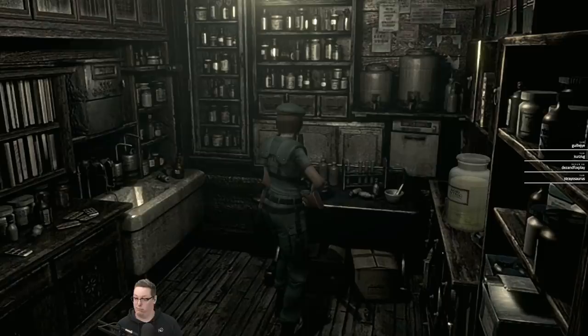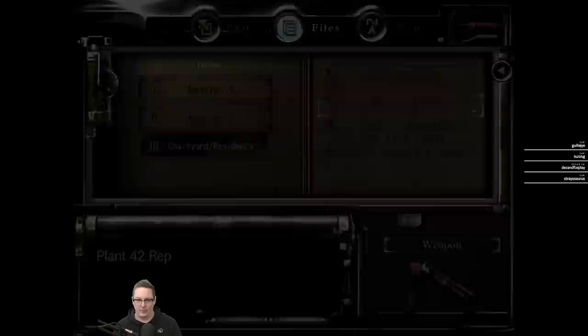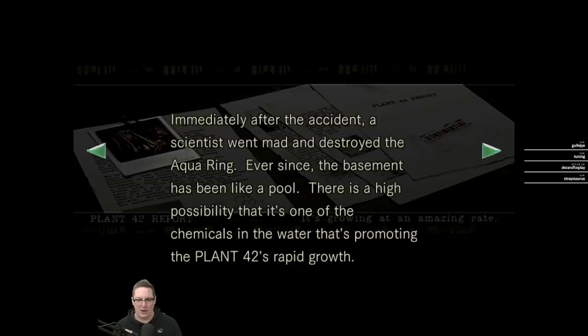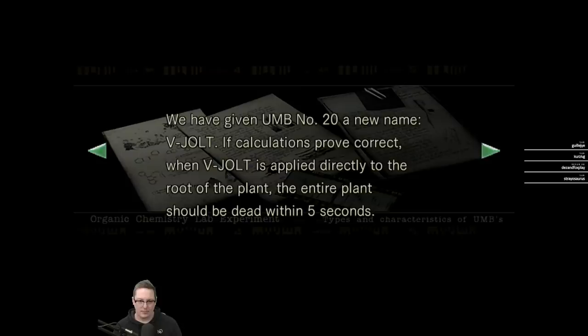That's a thing, so now I need to go to its roots and apply this. The roots are in the basement — somehow it's rooted itself down there. It's hanging from the ceiling of the first floor, which we ran into. But it says if we apply the chemical to the roots, we should kill it directly. The entire plant should be dead within five seconds. Let's go kill this plant.